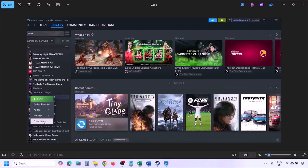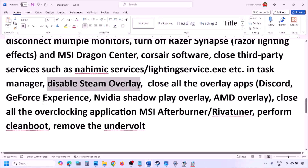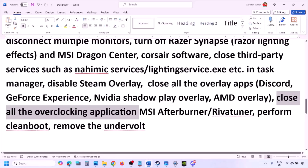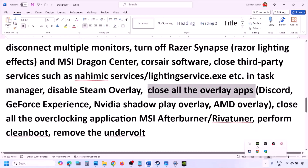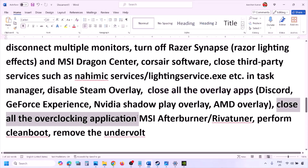Disable the Steam overlay: go to Steam Library, right-click the game, select Properties, go to the General tab, and turn off 'Enable the Steam overlay while in game.' Also disable overlays in Discord by going to Discord Settings, Game Overlay, and turning off 'Enable in-game overlay.' In GeForce Experience, click the Settings icon and turn off In-Game Overlay. Close all overlay applications and third-party applications running in the background.